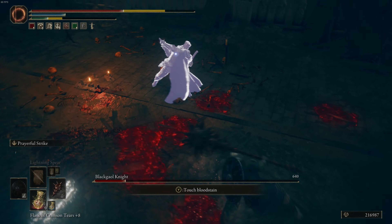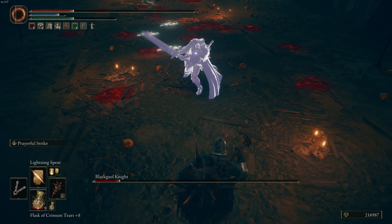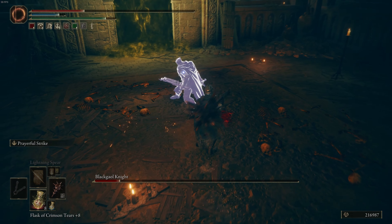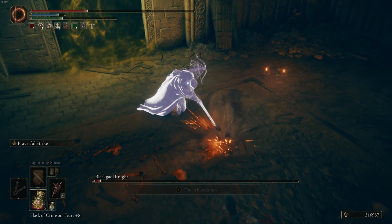It's more of an annoyance with two of the map fragments you have to acquire — namely the one in the Cerulean Coast down south and the other up north in the Rauh ruins. Again, a beautiful area, but fundamentally confusing to navigate your first time going through it.